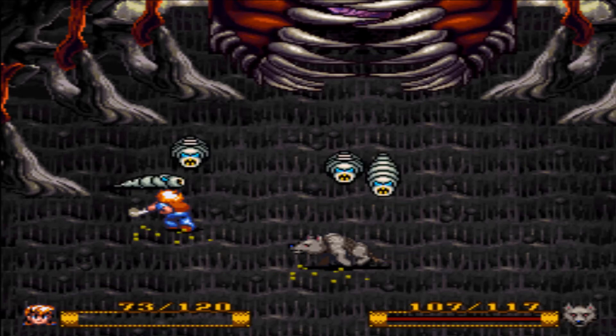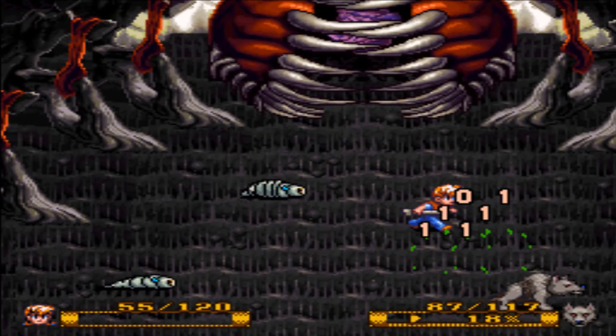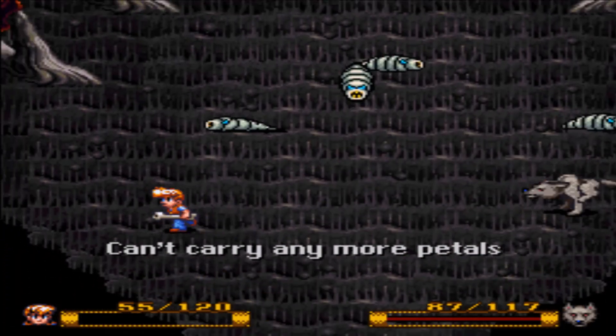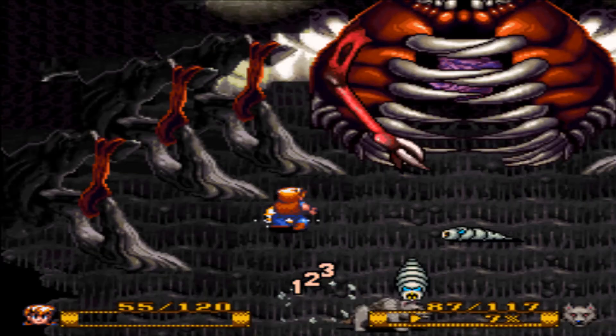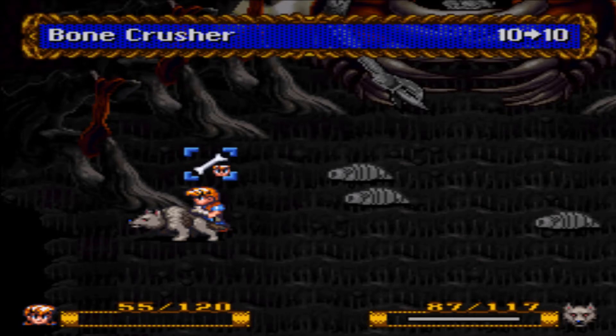And it has its own magic - acid rain - which hurts. I'll be careful with that. You guys do sometimes drop petals. That was my mistake. This is our first boss fight, folks. What do you think? It's a pretty cool looking boss - it's featured in the cover art of the actual SNES game packaging.